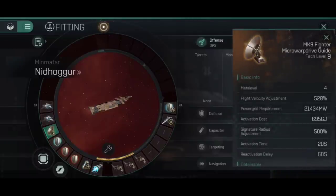The other capital ship-sized module for carriers is the Fighter Micro-Warp Drive Guide. What this essentially does is activate your fighter squadrons' micro-warp drives. When you activate this, for 20 seconds all of your deployed fighter squadrons have a flight velocity adjustment of 528%, but a signature radius adjustment of 500% — so they move a lot quicker and can close the gap between themselves and their target a lot faster, but they are also 500% bigger, making them easier to hit. You could theoretically fit this to other ships, other than a 21,434 megawatt power grid requirement, but it does not affect anything other than carriers and their fighter squadrons. This lasts for 20 seconds and then has a 60 second reactivation delay — same with the fighter booster, once it comes off its activation, it's 60 seconds again before you can activate it again.